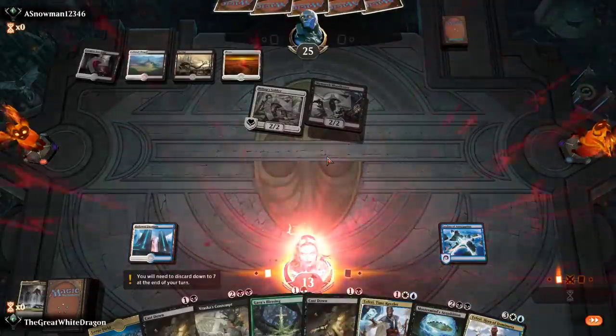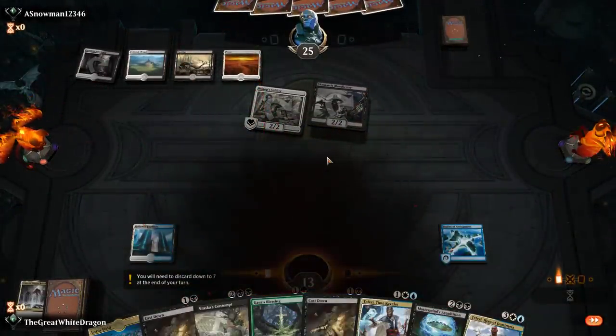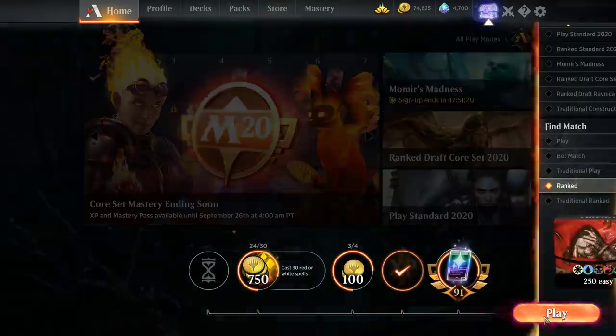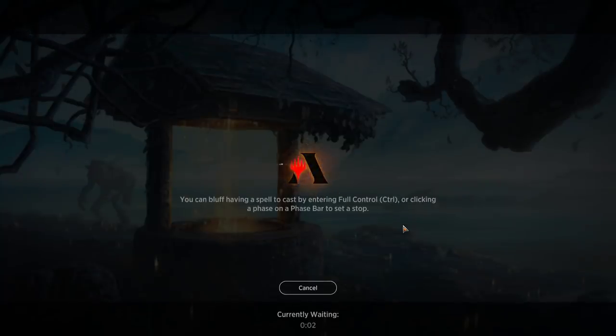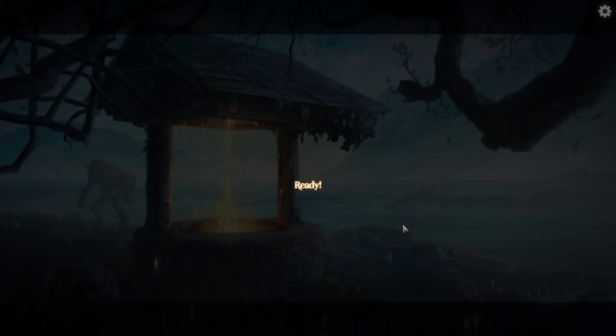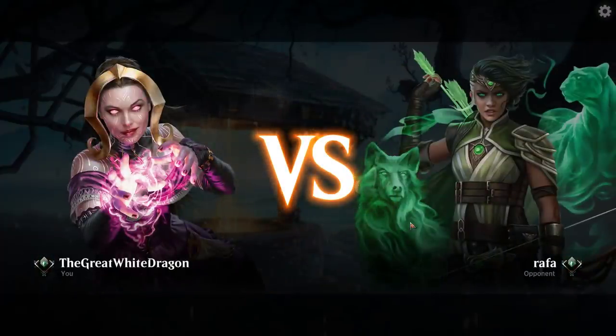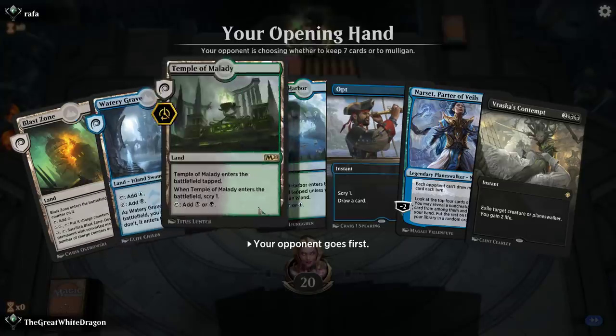Concede. In a 60-card deck, lands are a problem — and in a 250-card deck, it's gonna be an even bigger problem if you get unlucky or land flooded or land starved. So let's see what this next game is. We're playing against aggro decks, probably the more annoying versions.